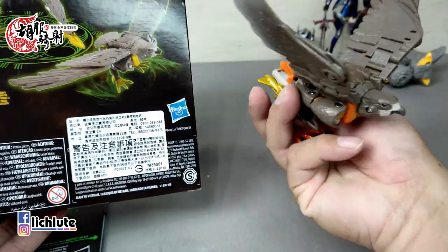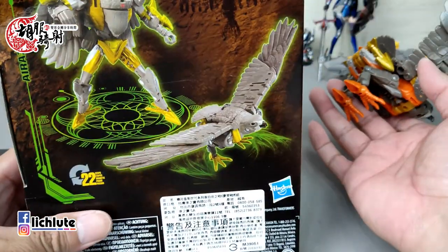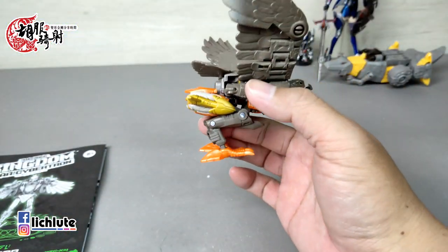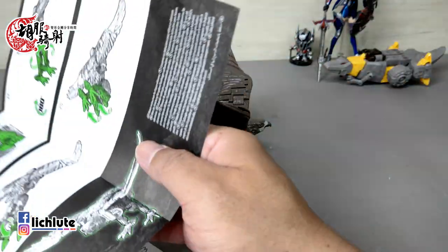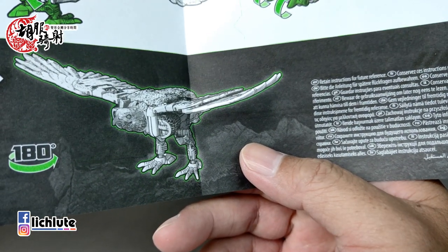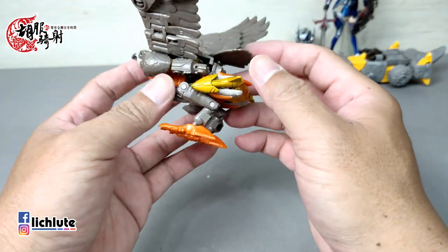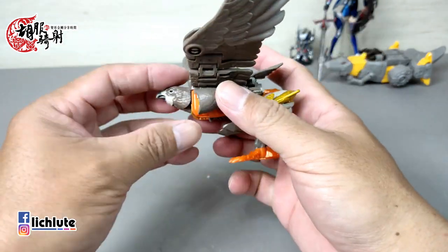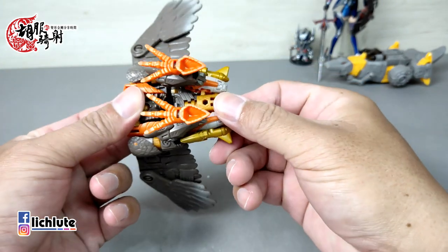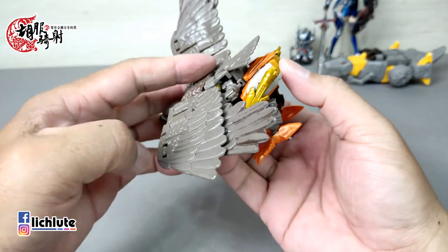子弹按照说明书的方法放在侧边，变形基本完成。不得不说这个玩具公司非常邪恶，不论是说明书还是盒汇，都极尽所能地掩盖后面这一块部分，把它藏了起来。正面的盒汇直接把它画成一只鸟，把机器的部件全部隐藏掉。说明书变形到最后还是不让你看它后面的样子，这种做法也不是一天两天了。